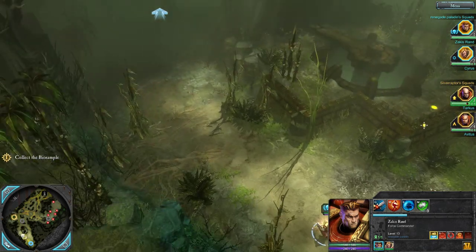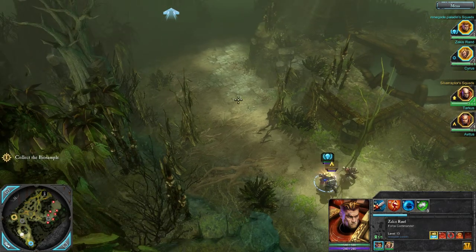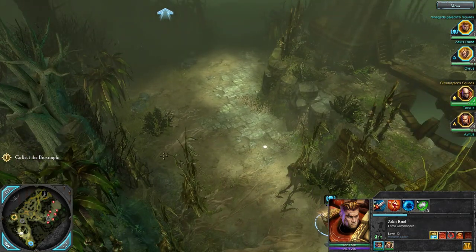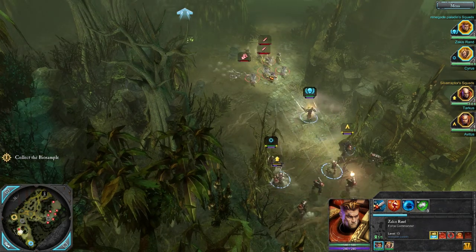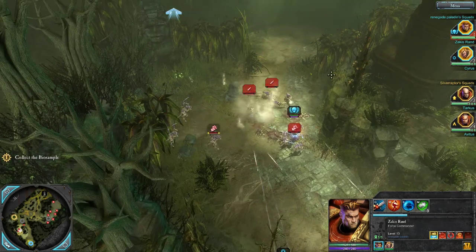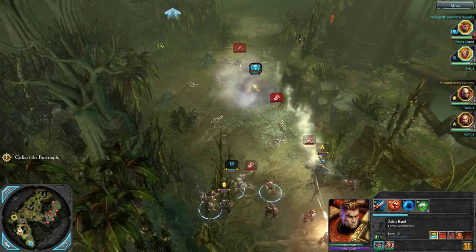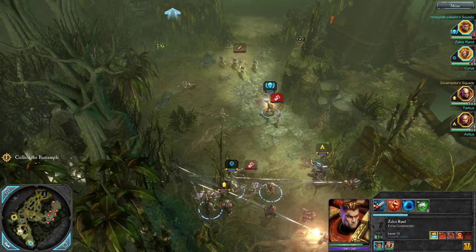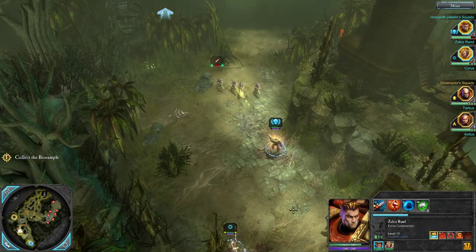Proceeding. We already have a game plan — we had it last time, which is capture the point. Our game plan is to capture the point here and then go to capture that shrine up there before we get the sample and trigger the escape. I'm pretty sure we didn't get to that point last time. There are still targets to engage.